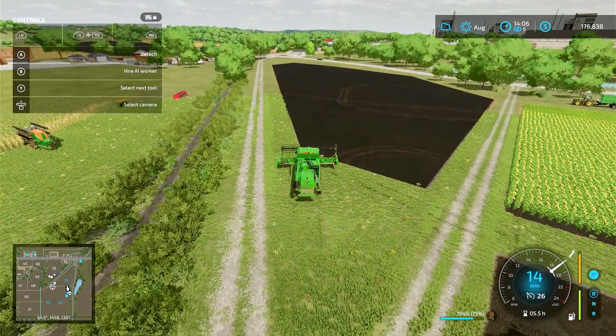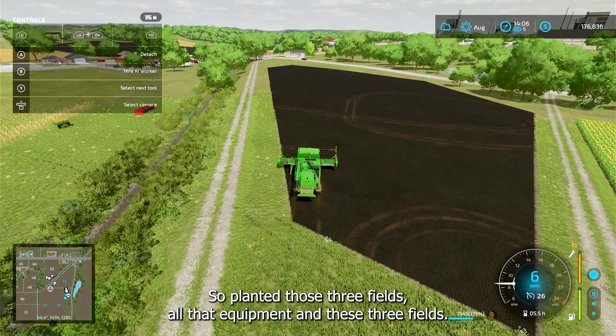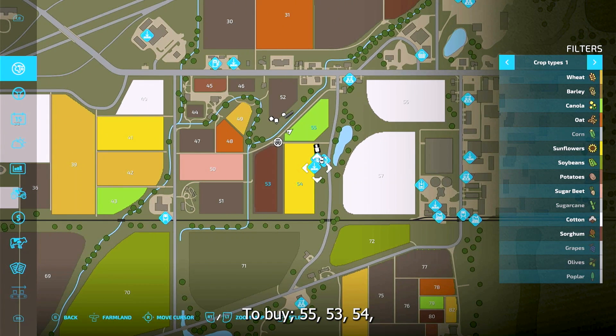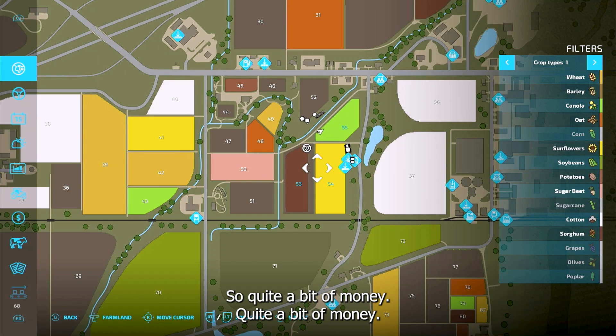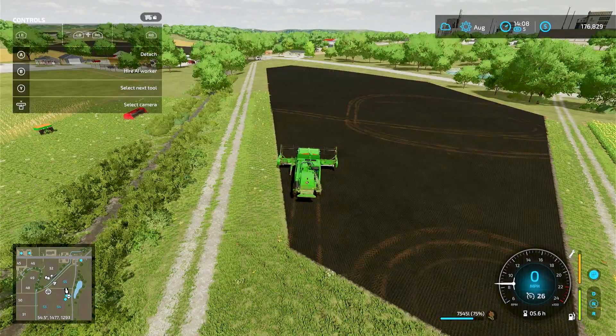So I planted those three fields — 55, 53, and 54. All that equipment plus those three fields, the fertilizer, and the seeds came to 1.9 million, 26 thousand dollars. Quite a bit of money. You start on Farm Manager with a million and a half dollars.